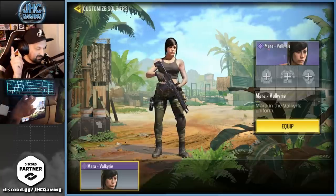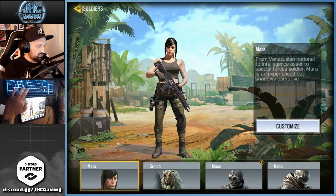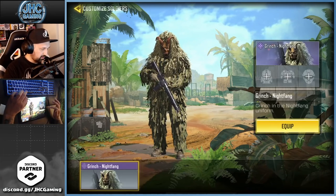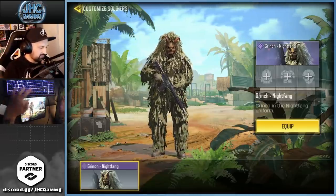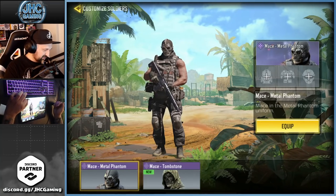Mara — there's only one skin for now, but I think we have another Mara skin coming soon. I saw some leaks; I don't know if it's a bundle but we might get another one. The Grinch Night Fang is the only one I have — I kind of like that one, I used it in battle royale this week.